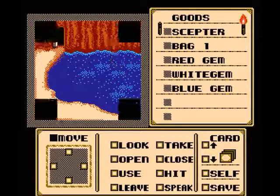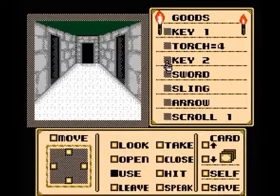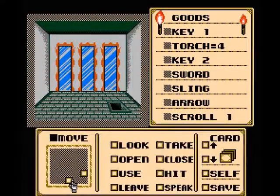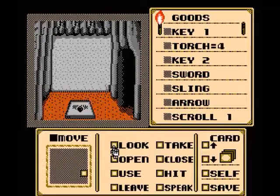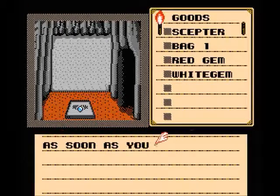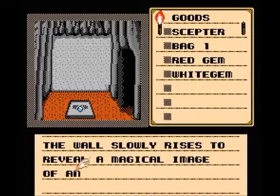I wonder if we can put one of these gems on that thing in the cave down here. Can we use one of these gems on the concave polygon? The gem seems to fit, but nothing happens — then, as soon as you place the blue gem in the hole, you hear the sound of grinding stone. The wall slowly rises to reveal a magical image of an old wizard.